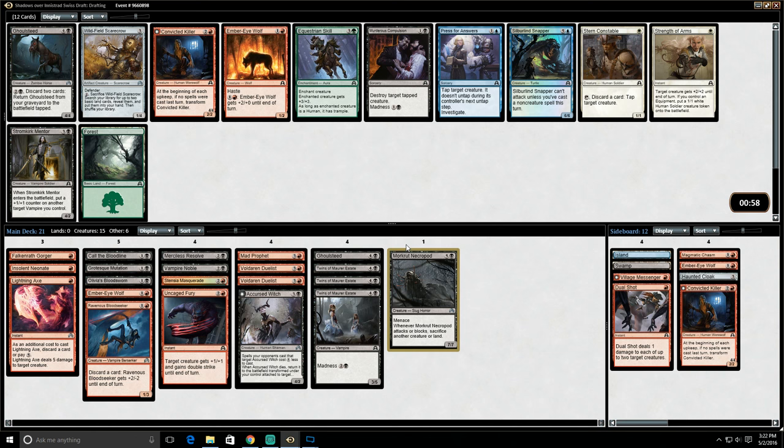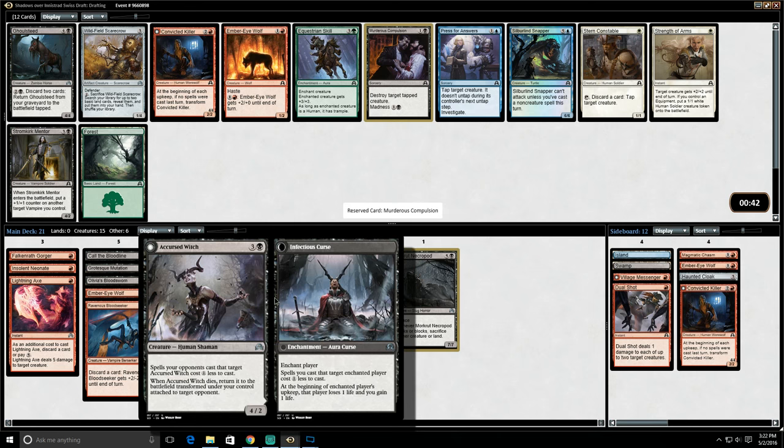Very nice — we were looking for something like this. A Murderous Compulsion here is a great card for us to discard to the other things that we have. Something else we might consider is Stromkirk Mentor, but we already have a lot of four-drops and they're all pretty good — Mad Prophet, Voldarian Duelist, and Accursed Witch. So let's take Murderous Compulsion here.